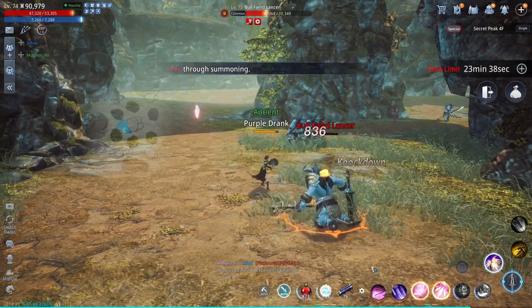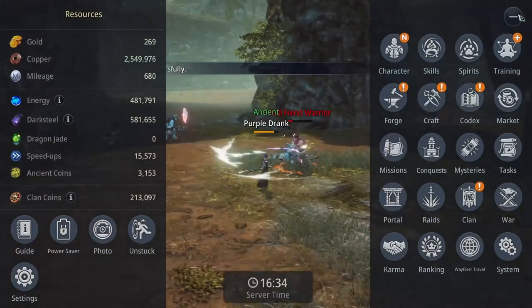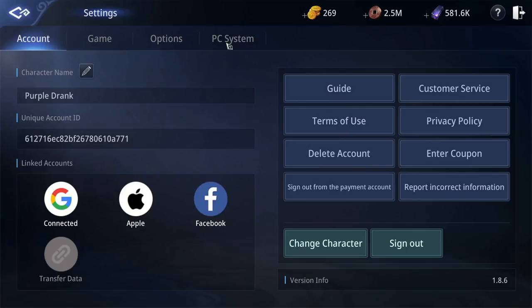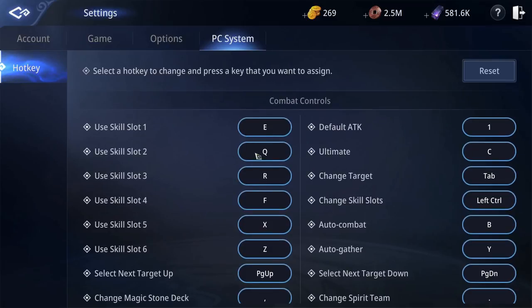This can easily be changed by hitting the plus menu and selecting the systems options in the bottom right. The fourth tab should say PC System and allow you to change your key bindings. Yours should say use skill slot 1 is 1, and 2 is 2, and so on. You want to change these six skills to the reverse order so that skill slot 1 is actually 6, and 2 is 5, and so on.